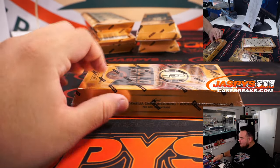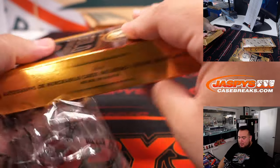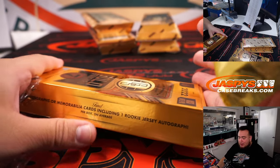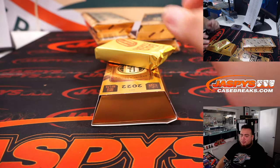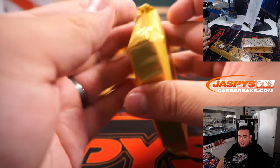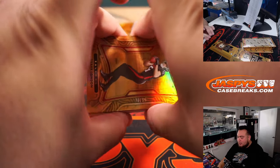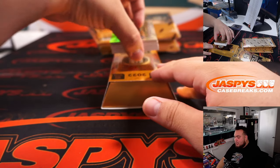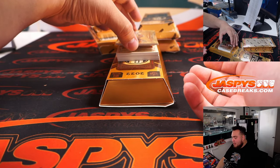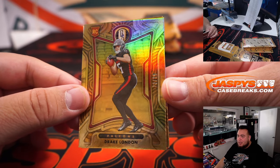I think Davante Smith ended with like 800 or almost 900 yards — he didn't really have a bad rookie season at all. It's just the Eagles didn't throw the ball a lot last year; it was all about the running game. This year it looks like they're more about the passing. Week one against the Lions, they had plays designed for Davante Smith that just didn't work out and AJ Brown was the one that was open.